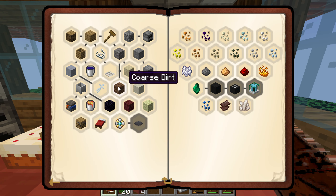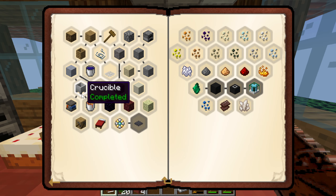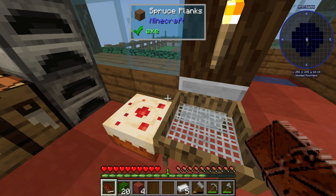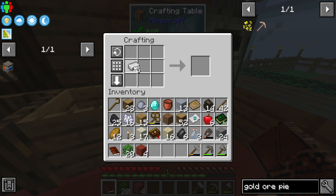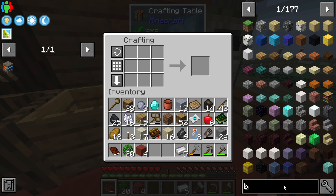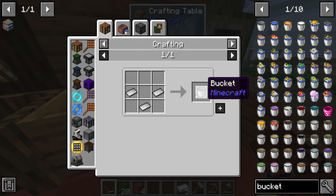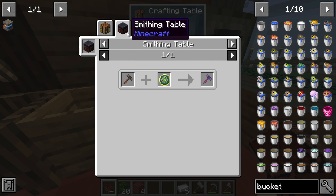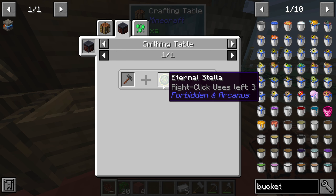I would really like to make an iron bucket because then we can upgrade to tier two. But how do we make a bucket? We need iron plates — and there's only one way to make iron plates. We either need steel, so how does one make steel in Eternal Stella?